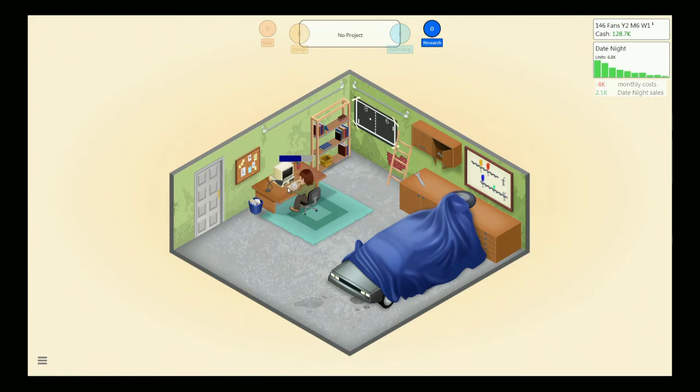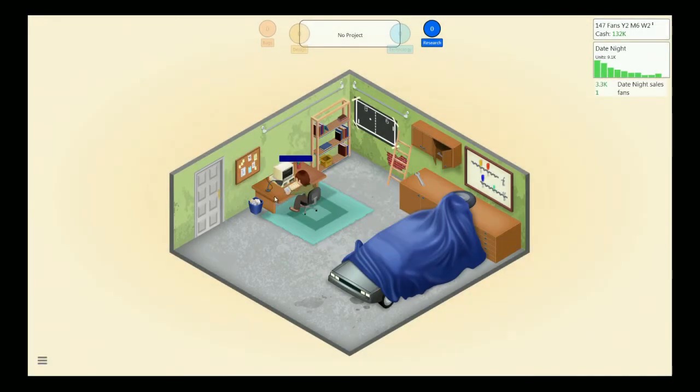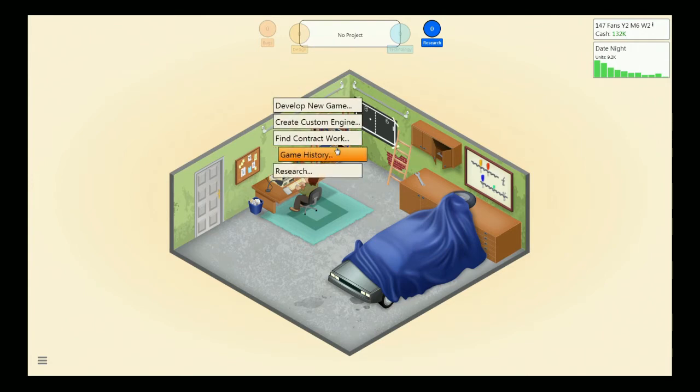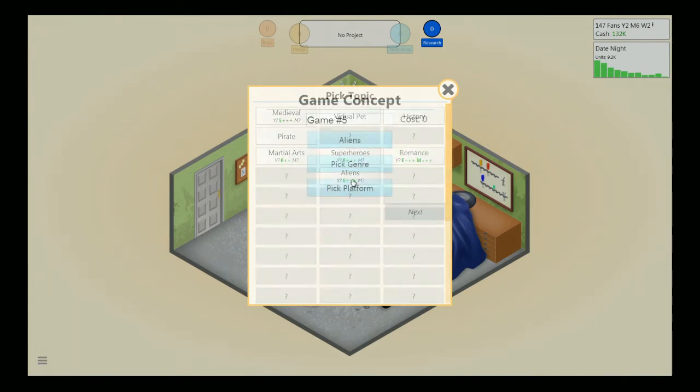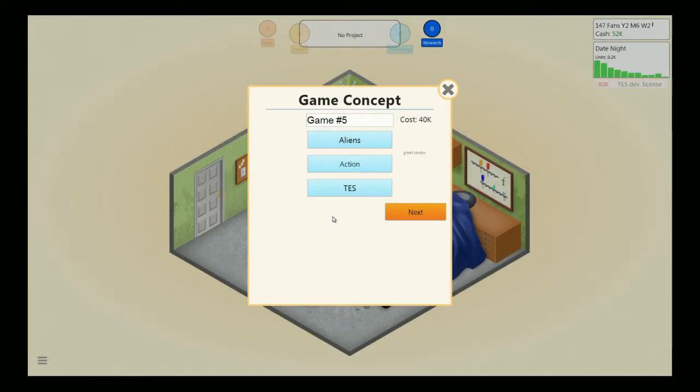I need this last research and I'll make one more game, then I'm going to stop this episode here. The test has been released - excellent. Now it means we have to develop a new game to get some money and research points so we can build our own custom engine. We're going to make an alien action game for the test. You have to pay a licensing fee to use these platforms - for the test, I have to pay them 80 grand for the privilege of making a test game. That's most of our money, so this could really put us in the red if we don't make a hit.